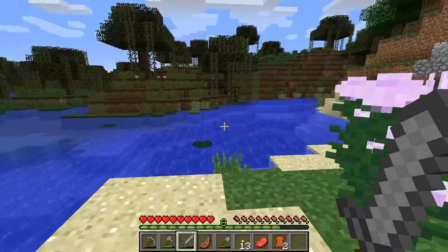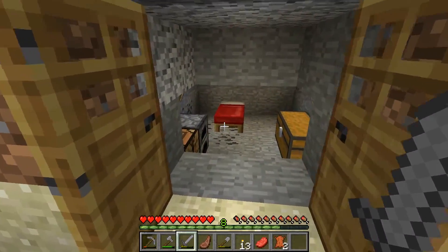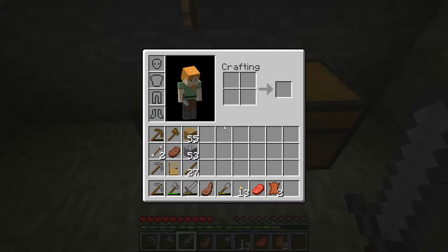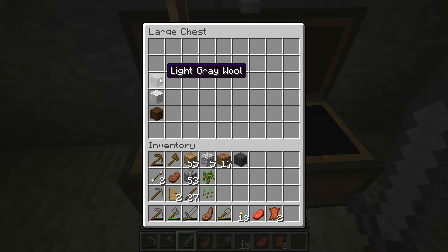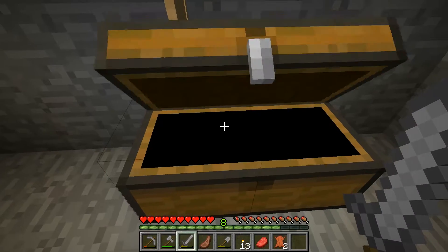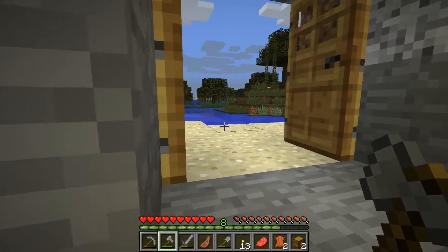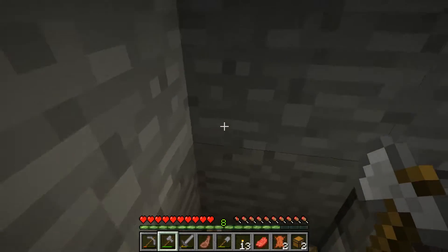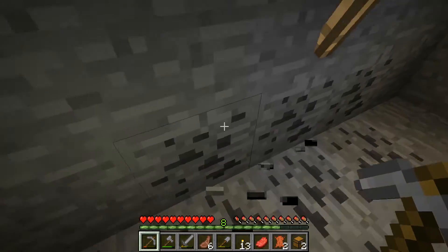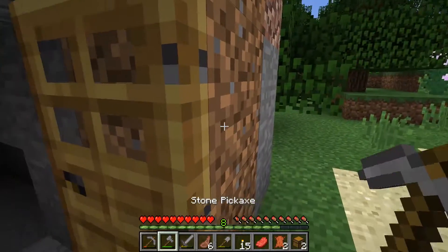A map is something we really need because I don't want to get lost. Oh — here's my other house, I found it! The doors are just wide open. I don't remember doing that but hey. Let's look in here and take all of our stuff — all of our fancy stuff. We can chop some of this down, and if we need to we can sleep here if it gets too dark. Let's take these torches too, might as well.